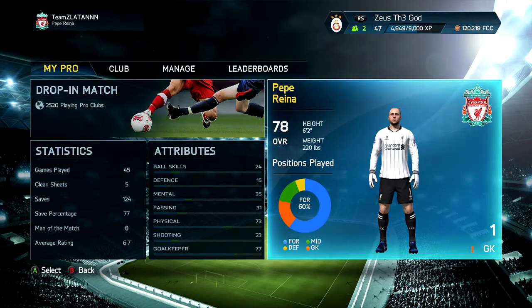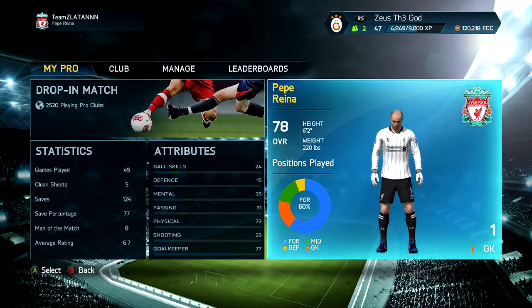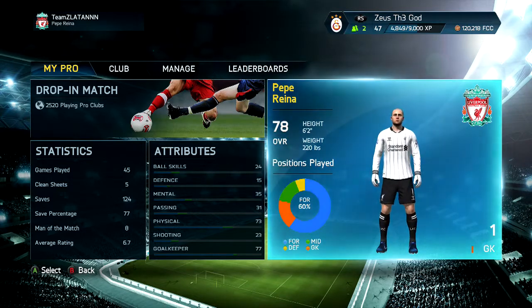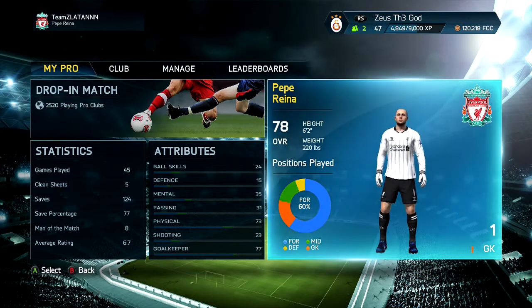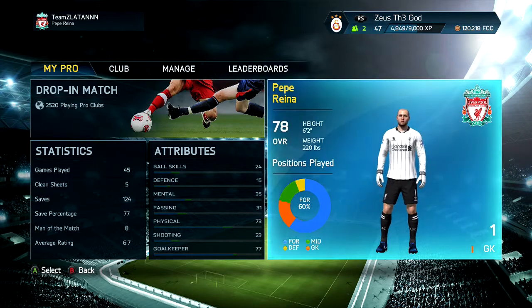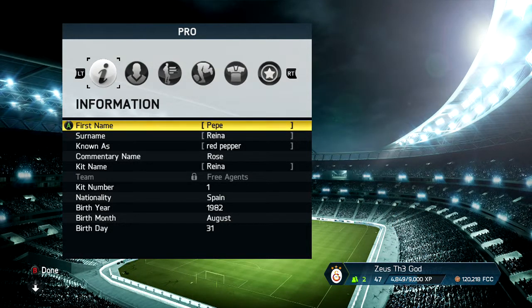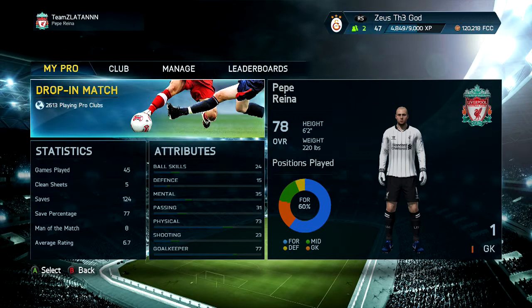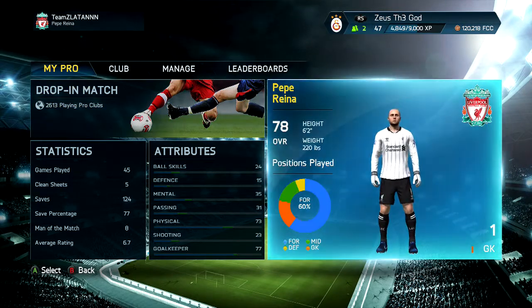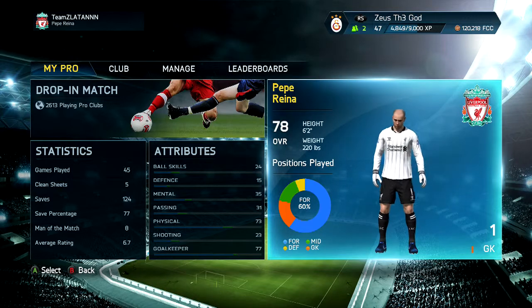Yeah, I know I said he ain't Reina. Whenever I play Pro Clubs I never decide to be a goalkeeper — it's just not for me, I prefer other positions. He moved to Bayern Munich — I'm 100% sure he's at Bayern Munich right now — but a lot of people are used to seeing him in the Liverpool kit, so that's why I picked the Liverpool kit. That's Reina for you guys. If you enjoyed it please leave a like — it helps my channel a lot. These videos take a lot of time. I know it doesn't really look like Reina, but the hairstyle options and everything you get for making players on FIFA is just terrible. Hopefully in FIFA 15 they'll change that.